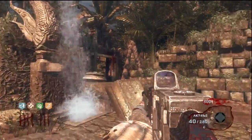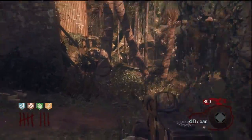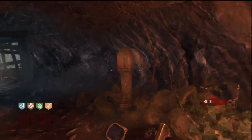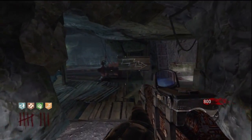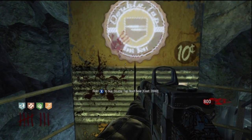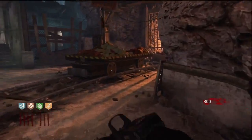Starting from the middle area again, we're going to head down to our right, past the Juggernaut machine that we just visited. There'll be a door here to open and into this cavern — continue opening doors and moving all the way through. You'll notice a sign for the power to the right, and this is one of the potential spawns for Double Tap Root Beer. The other perk that can potentially spawn here is Stamina Up, and the other location for this is right through this cavern to the left.